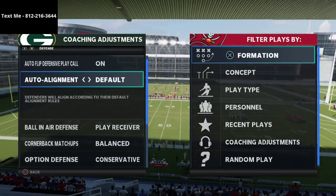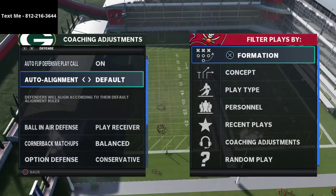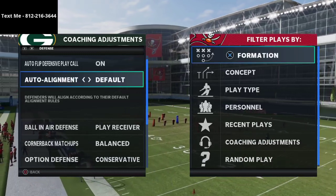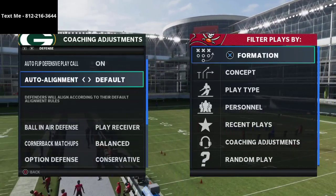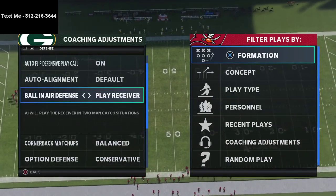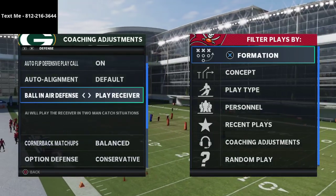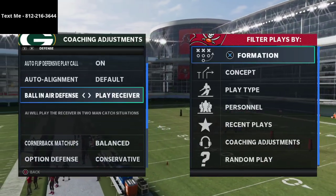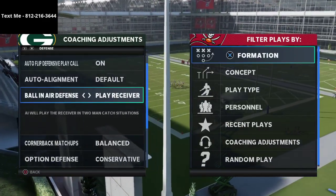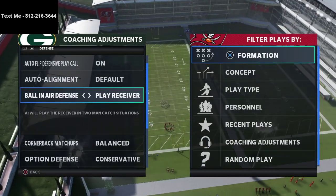The reason I keep auto alignment on default is that I've tried all other alignment rules and ran into alignment problems with them. The only formation that gives default alignment issues from my research is the U-trips out of the New England Patriots eBook I wrote, and most people don't run it. Ball-in-air defense I put on 'play receiver' — certain animations will trigger and we want the computer to always play receiver, which leads to receivers dropping balls and glitching out in two-man catch animations.